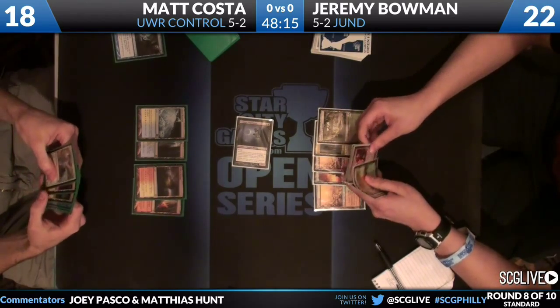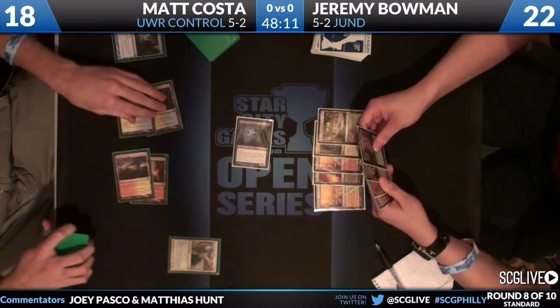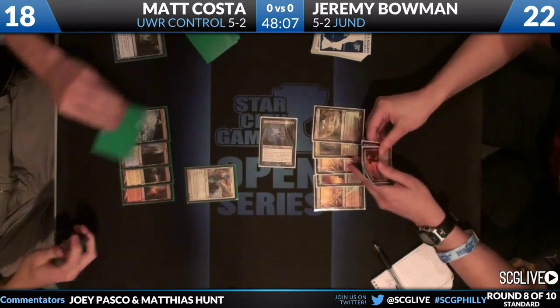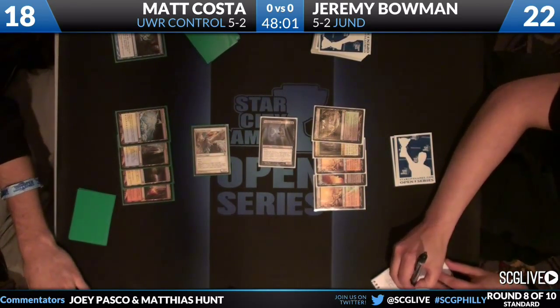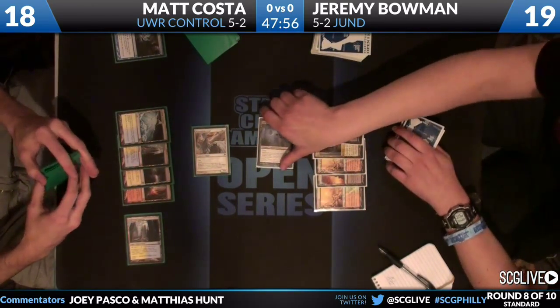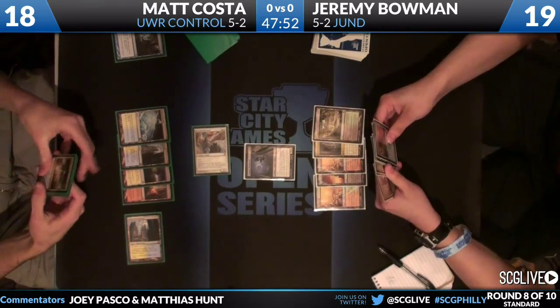We have confirmation that Cavern is on vampire - seems like the value play there. You get the Vampire Nighthawk and Olivia Voldaren uncounterable. Restoration Angel from Matt Costa to end Jeremy's turn, and now Matt untaps. Interestingly, he opted not to trade the Restoration Angel with the Vampire Nighthawk - he's instead waiting to find a kill spell to deal with Nighthawk.